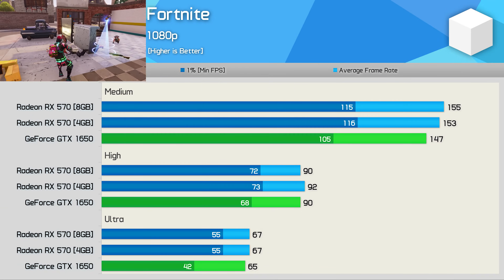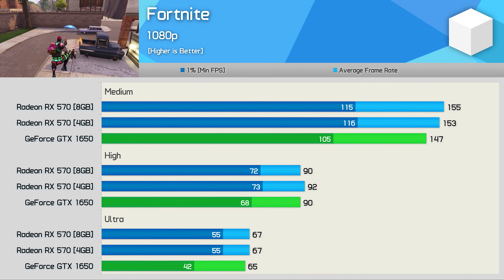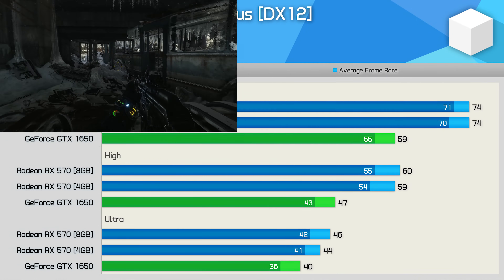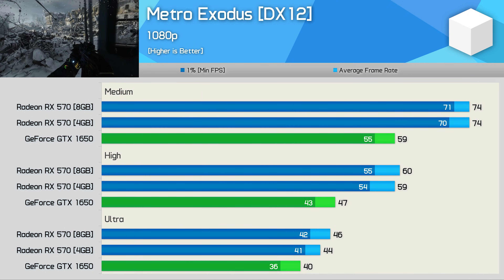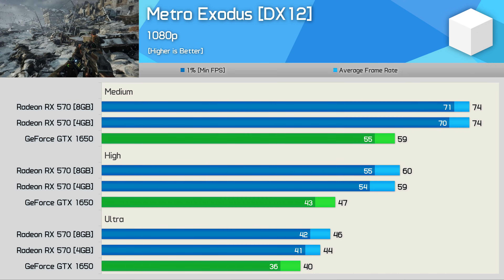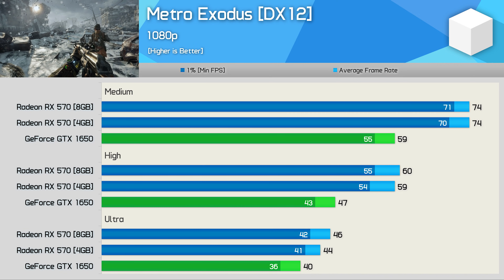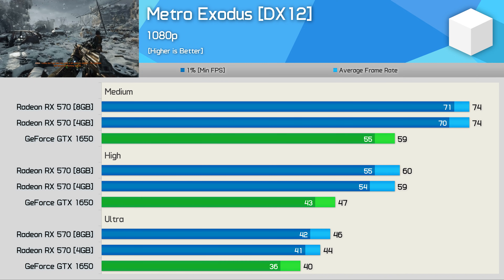Like most of the games we've looked at so far, the margins remained much the same when testing with Fortnite. The 1% low performance for the 1650 does improve with the high preset, but then fell away once again with the medium preset. Metro Exodus, which is an Nvidia-sponsored title, favours the Radeon GPU much more when using the high and medium quality presets. With ultra settings enabled, the RX 570 was just 10% faster comparing the 4GB models; however, that margin is extended to 26% with the high quality preset and maintained with the medium quality settings. Basically the game becomes less GPU-bound once you lower the visual quality settings.